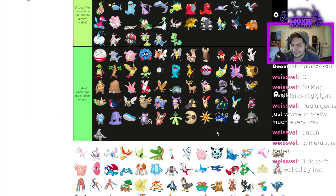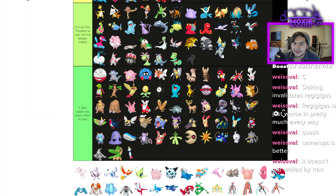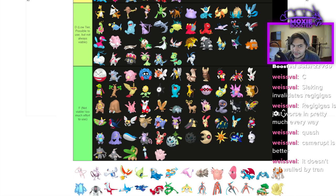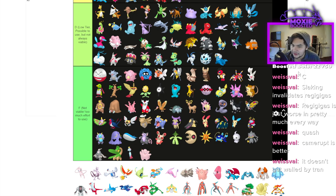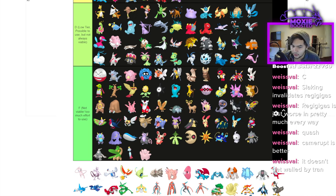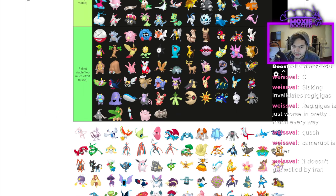Dusknoir doesn't do anything without Eviolite so it's F. Tropius is F. Absol is D — you can get away with it if you have a Sash. Snorunt is F because no Eviolite. Glalie is D — Moody's kind of busted. Walrein is D — bulky enough, you could use Ice Beam, Surf, and probably have decent damage output. Clamperl and Gorebyss get Shell Smash so they're D — they can work. Wynaut with Encore is C — it's a pretty good Redirector.